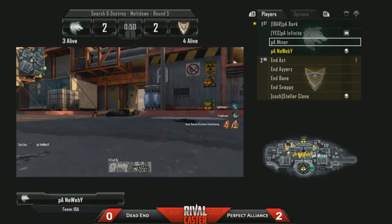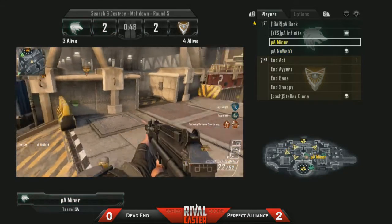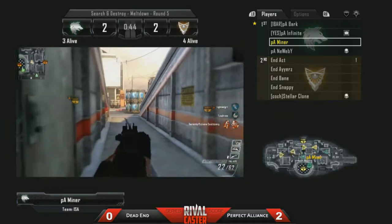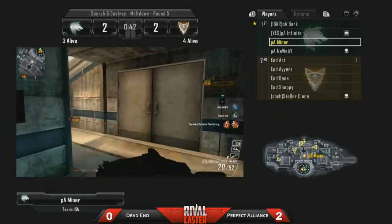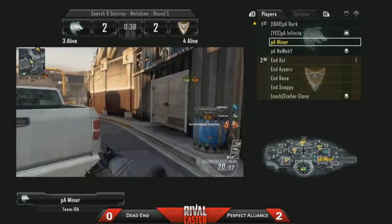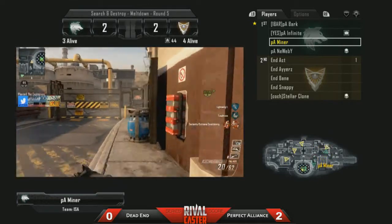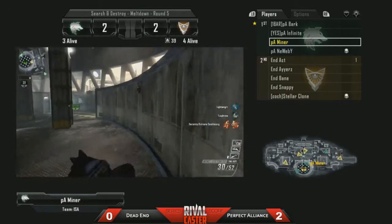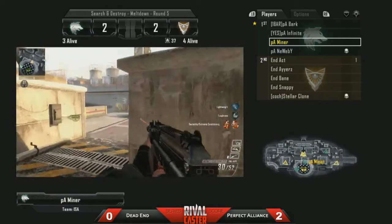He doesn't actually manage to pick up anybody. Act going big there and picking up a kill. Let's switch and go on board with Miner, who is also rocking his MSMC. He fires a few bullets — I think he did that because they're getting the bomb down right now, and he wanted to keep all the attention off the bomb. Great play from Miner there, Chewy. I love that play and I'm going to use that any time I play Search and Destroy.